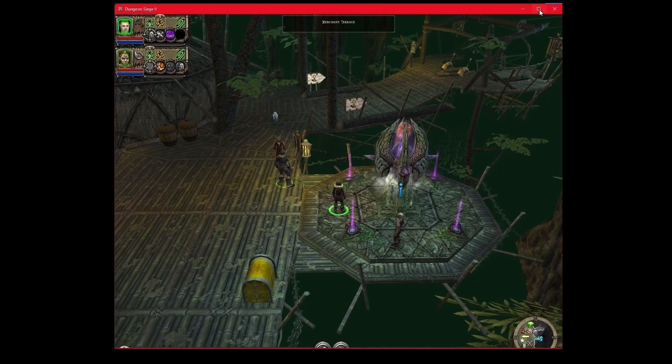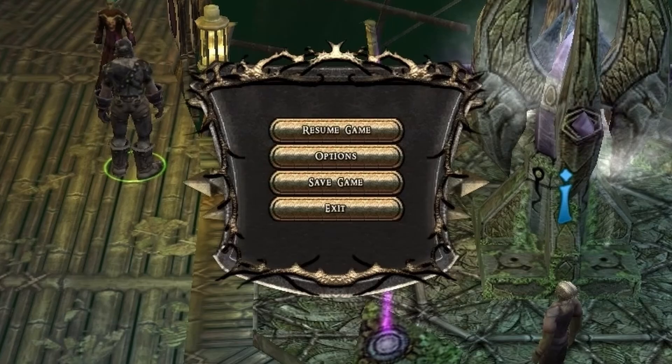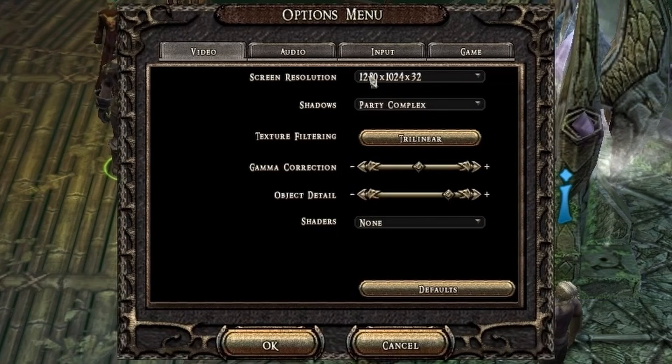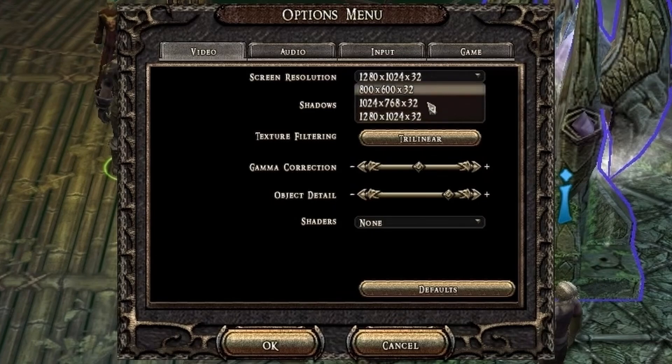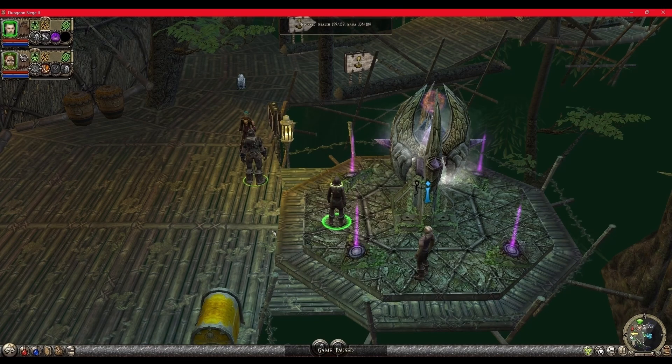Let me just show you the settings here. Going to Options — it's still 1280 by 1024, this is how I remember it. Let's cancel it and go out of the game.